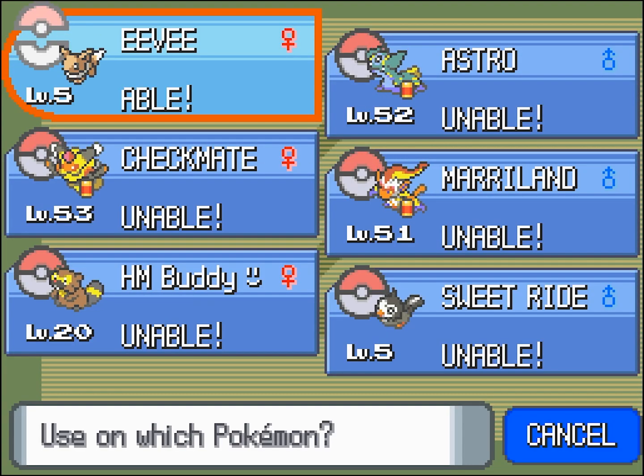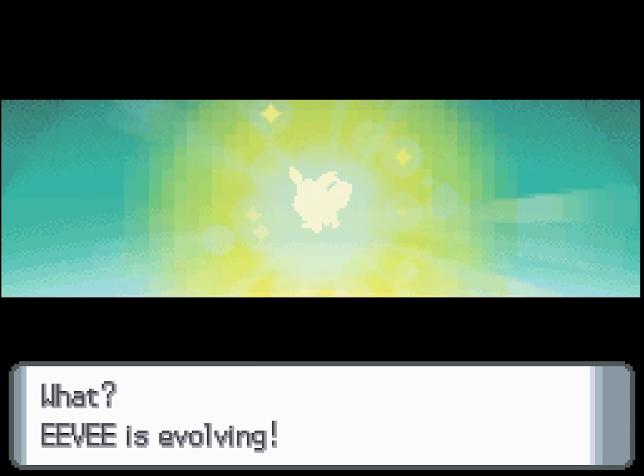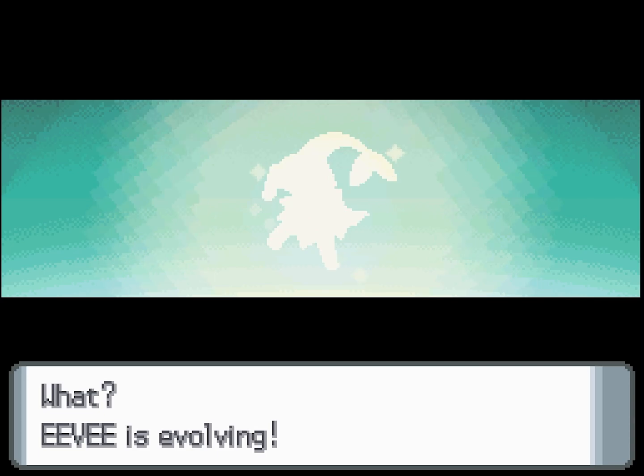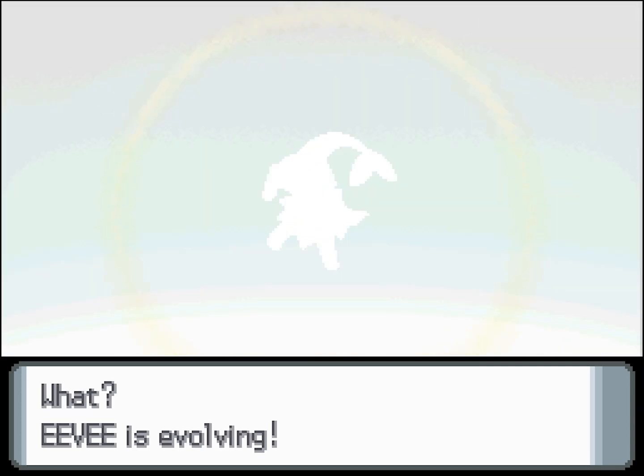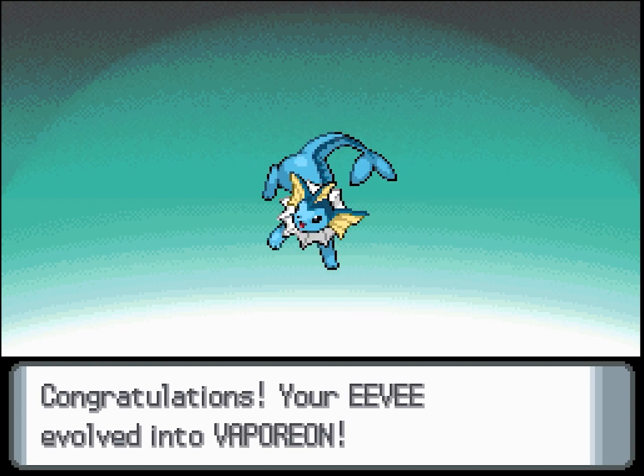To evolve Eevee into Vaporeon, all you need is a Water Stone, which can be found on Route 213 or Underground. Using it on your Eevee will evolve it into Vaporeon!